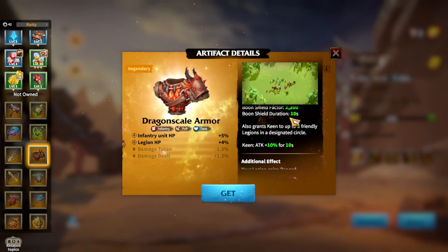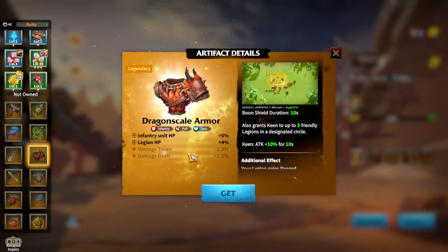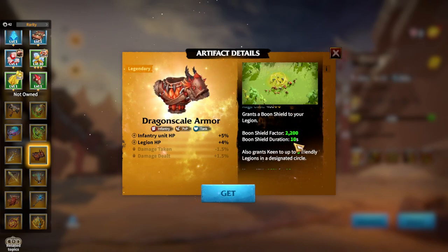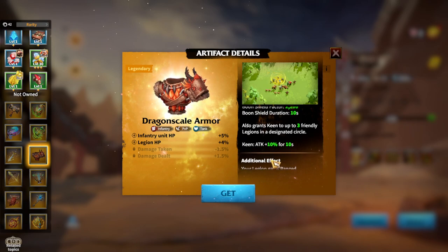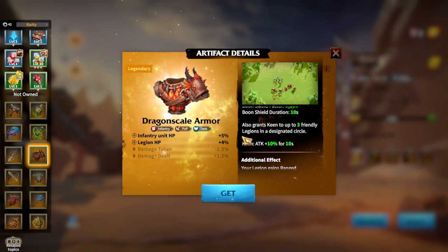Dragon Scale Armor is exclusively good for Madeline because of Keen, but with better stats: Infantry unit HP and Legion HP. HP and defense stats are mainly for Infantry heroes which want to stay alive longer. In terms of skill, you get shield factor 2200, shield duration 10 seconds. It also grants Keen to up to 3 friendly Legions in a designated circle, and they gain Keen attack plus 10% for 10 seconds. Madeline has a shield in her playkit and also has Keen, which synergizes great with the artifact. Dragon Scale Armor is a pretty strong artifact for Madeline, but unfortunately you can't get it from the normal chests.